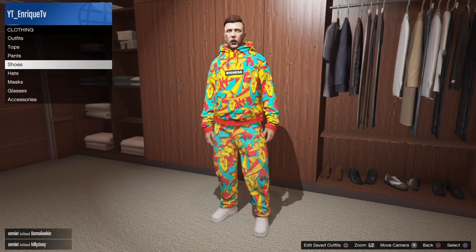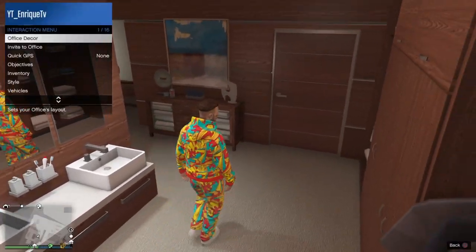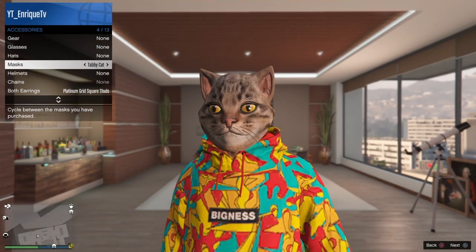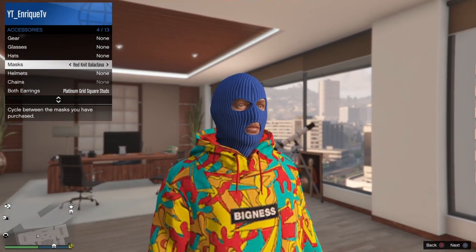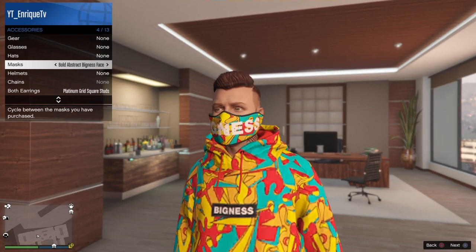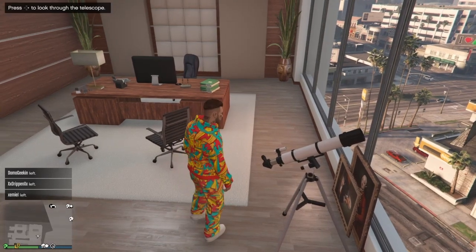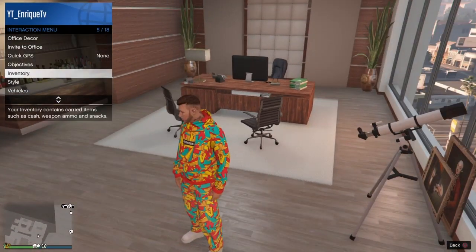Then go to the telescope — you don't have to do this glitch, but it kind of bugs out. Basically just go to your mask and pick the one that matches your clothes. It's the same mask as the clothes. Just run through and it's gonna look like this.